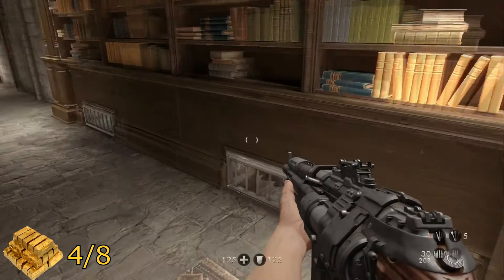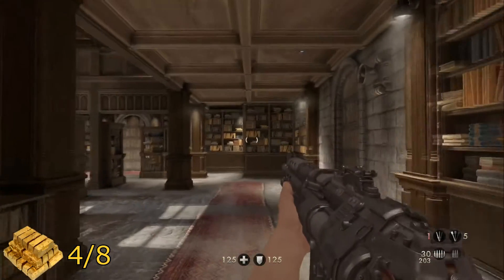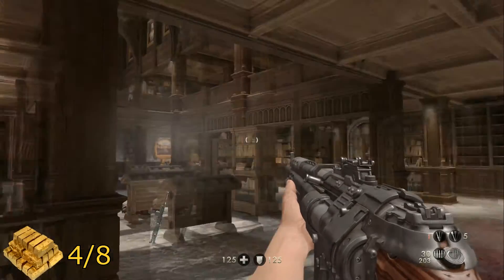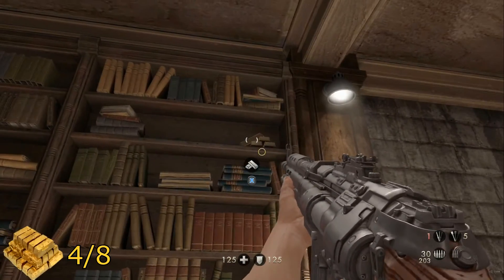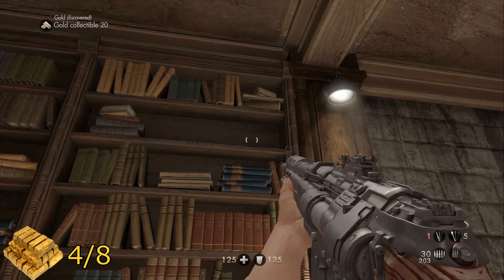For your next piece of gold, once you have climbed through that grate and into the library, you might want to clear out the soldiers that are here first. Either way, head directly to your right and on one of the bookshelves will be your gold.